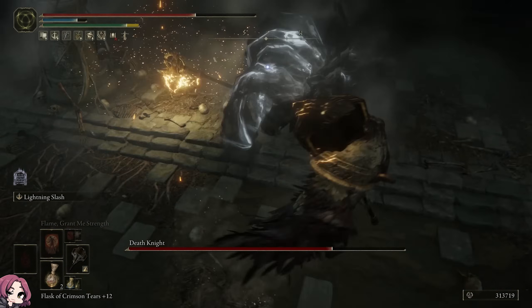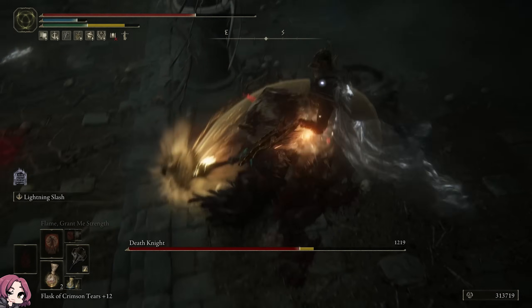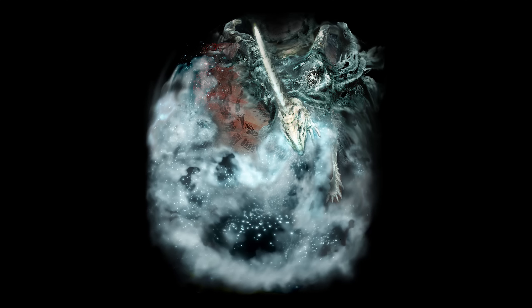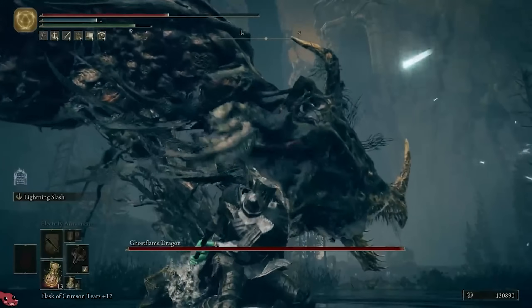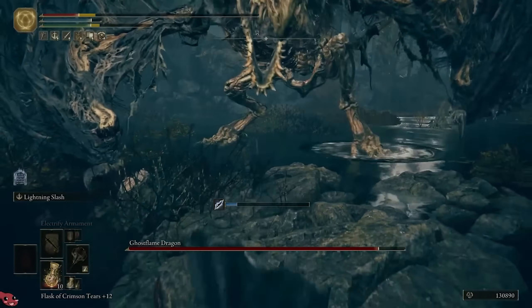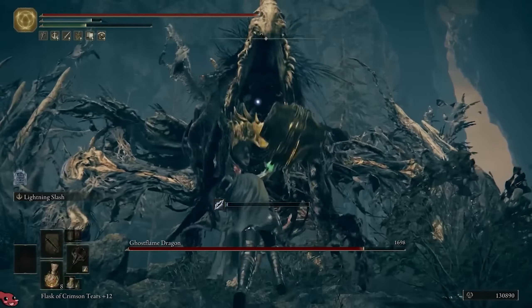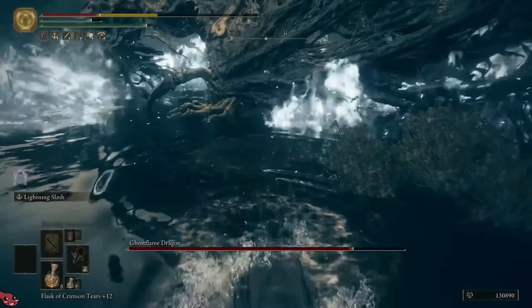I want to give a shoutout to the dungeon areas even though I'm probably not going to put the jail bosses in the tier list — we're only talking about main bosses. Now, I think this was technically the first actual boss I ran into: the Ghost Flame Dragons. I would say the regular dragons were kind of the weakest part of the DLC. The Ghost Flame Dragon was kind of samey — he was a little bit faster and it was cool to see Ghost Flame, and we did get a Ghost Flame Dragon Breath incantation, which is kind of cool. But it was a little bit more of the same as the dragons from the main game, and there were quite a few of them.